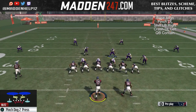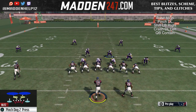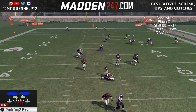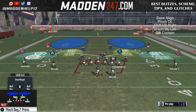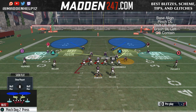Now sometimes you'll see what happens is he'll get caught up in the muck. So there's a way to actually fix this — watch how he's going to get caught up and run into the guard. What we're going to do is take the linebacker and actually move him back one step, and what that does is it helps him get around the defensive end, making a cleaner rush to the quarterback.